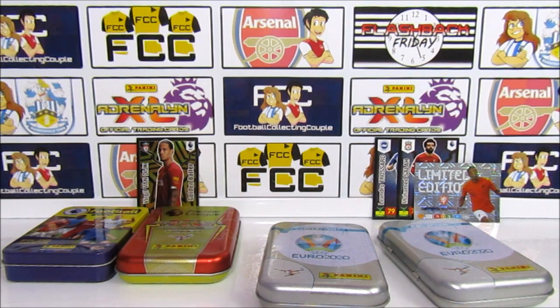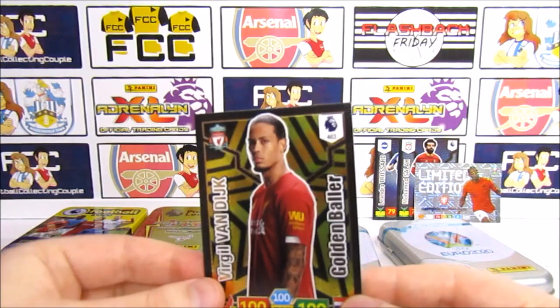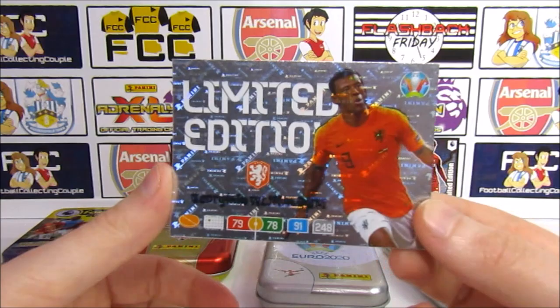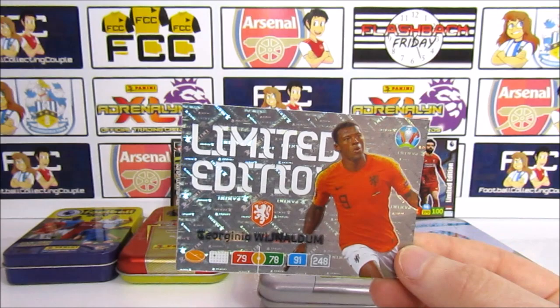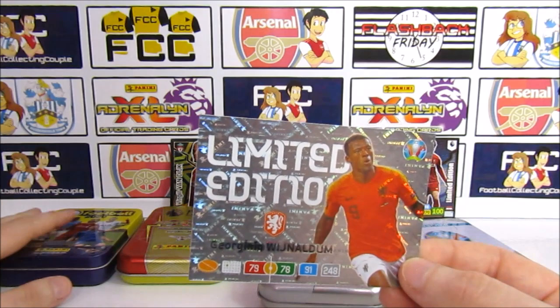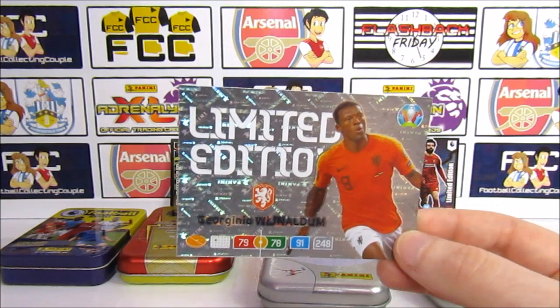Bad tin overall. But we did get lucky because we got the Golden Baller Van Dyke, which is the last golden ball we needed from the Adrenaline XL Premier League tin. And we added the limited edition as well from the Euro cards tin. That's probably about it — nothing too amazing after that, but still good. We want to know which of these tins is your favourite — a lot of you liked the sticker collection this year. And that is the season review for Panini collections this year. Thank you for watching — we'll see you next time. Bye!